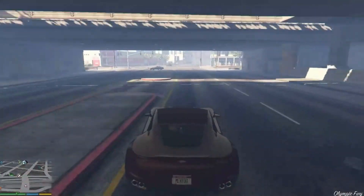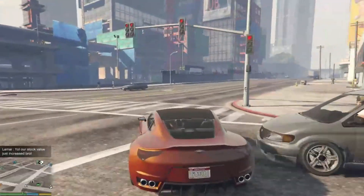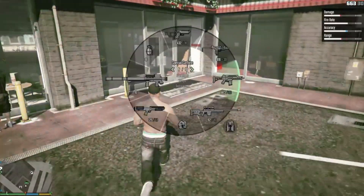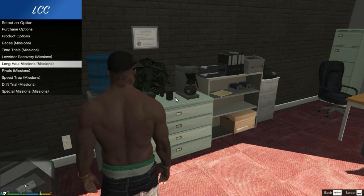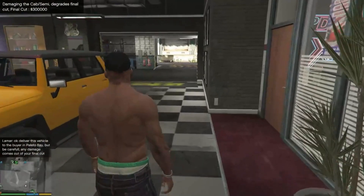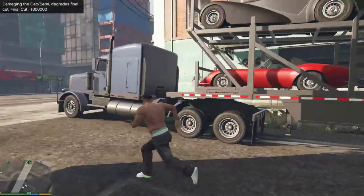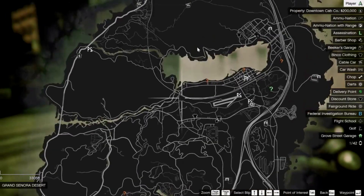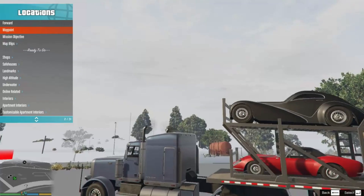Let's go and do one more quick job so I can show you guys that it does work. See how fast the car is now because we just upgraded the vehicle. Let's get back in and do one more business — let's do Long Haul missions. 'Deliver the vehicles to the buyer in Palito Bay, but be careful — any damage comes out of your final cut.' Here are the vehicles. We've gotta deliver these to Palito Bay. I'm going to teleport there — it's around here somewhere. There we go.